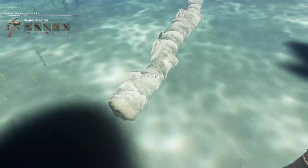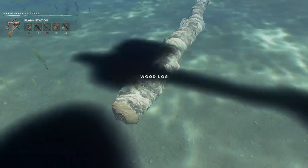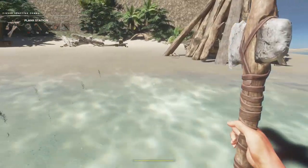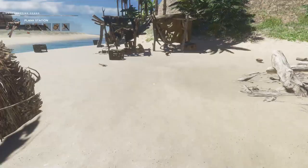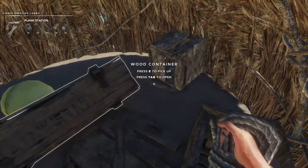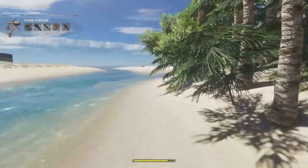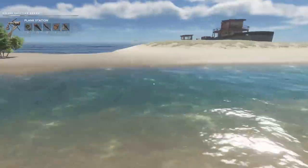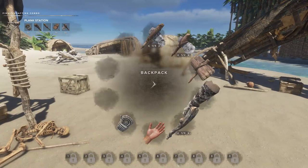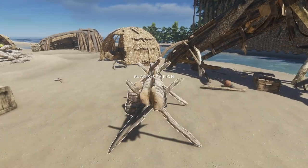All right, that's our log. There are our sticks — three and four. Now, is there any more of those lashings laying around? Yes — eventually I'm going to have to start making those. We'll just set the plank station over here. No need to keep everything together. Right there. Here's where we're going to get our planks.